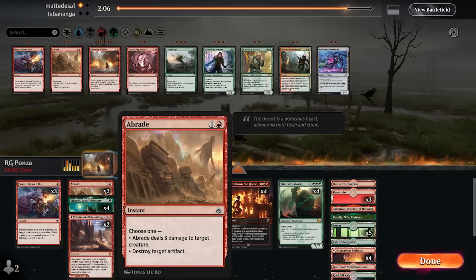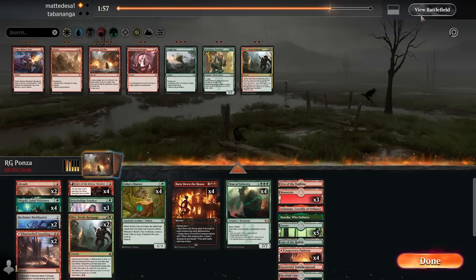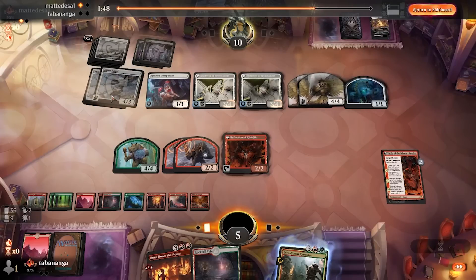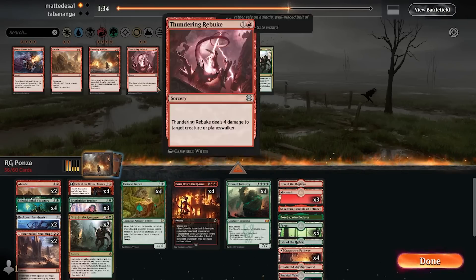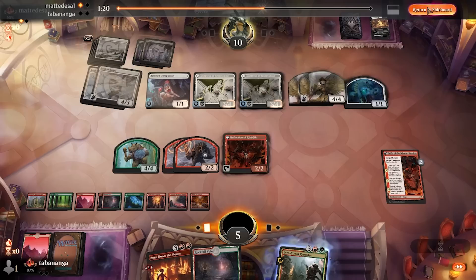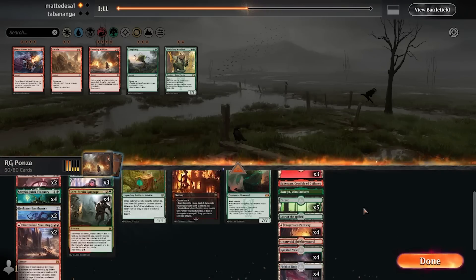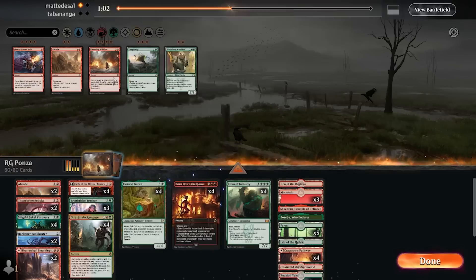I might want to keep some of these Rampages. Flameless Bolt doesn't look great here. Tracker looks good, Bankbuster looks decent. This is really not the matchup I want to get paired against — a grindy black-white deck that can deal with all my threats with their various answers, Bankbusters, and lots of two-for-ones. The land destruction is not good here either — Titan gets Vanishing Versed, Burn Down looks pretty decent against them, and Braids are fine.